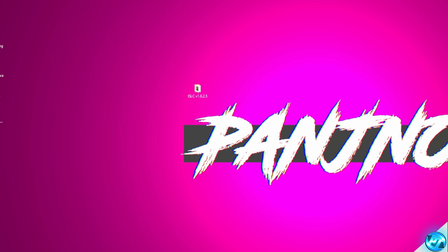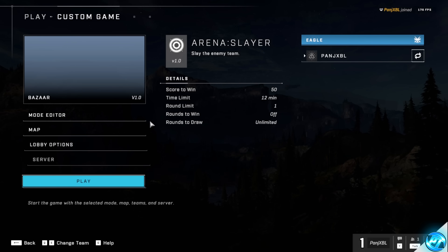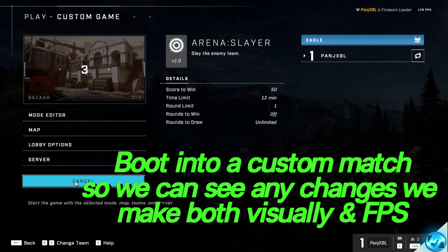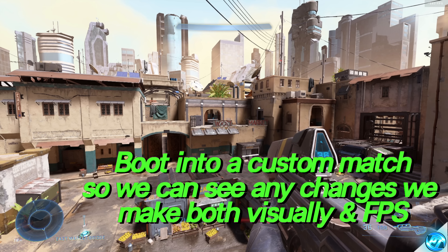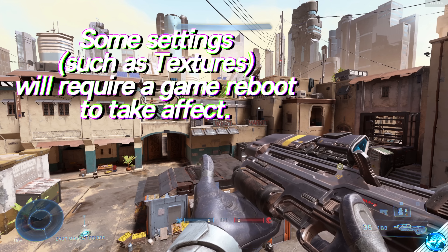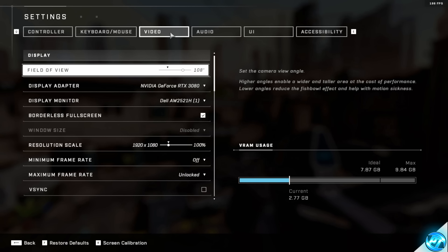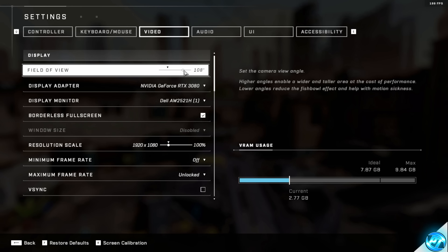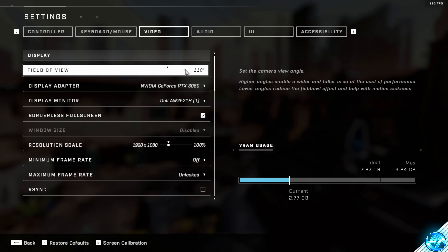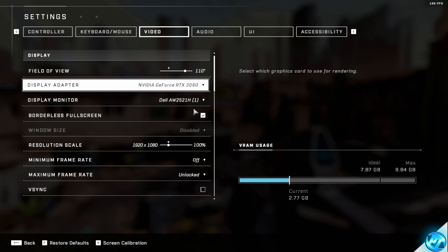With that done, take yourself into Steam or the Xbox app and boot into Halo. Once we've booted into the game, before going into our in-game settings, I'd actually recommend booting into a quick custom match just by yourself so you can get a feel for the in-game settings live within a match. Let's jump into the in-game settings. Press Escape, take yourself into the Settings menu, then take yourself over to the Video tab. Field of view is personal preference — I personally prefer 110 degrees. Make sure your display adapter has been set to your graphics card and that your display monitor is set to your main monitor. Select Borderless Full Screen if you want a full-screen image.